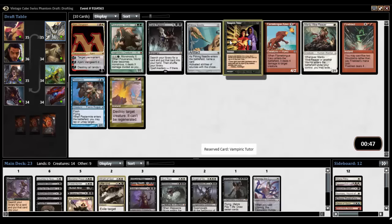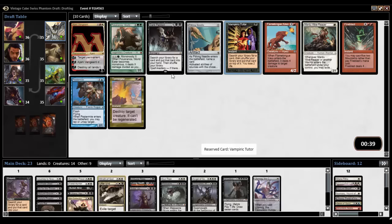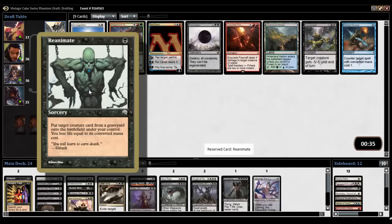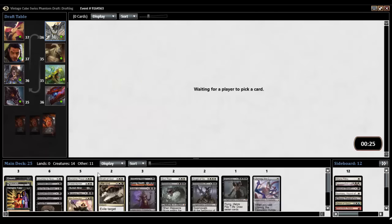Dark Petition, Vampiric Tutor — I get a card for two life. Dark Petition — I get a card for a crapton of mana. Pestermite. Yeah, let's take the Vampiric Tutor in place of something. Armageddon, Damnation, Dismember. Reanimate — that's the one where you lose life equal to CMC. Do I want Reanimate? Yeah, I think I do. Let's take Reanimate.